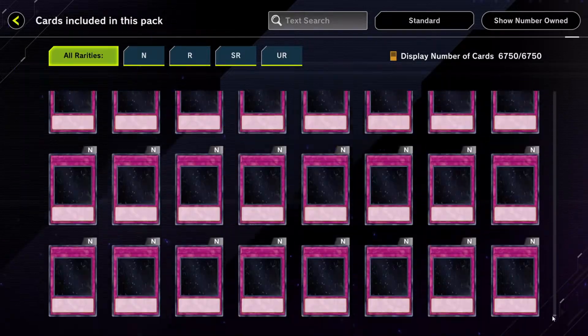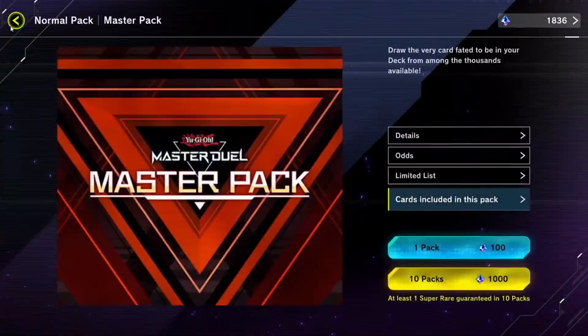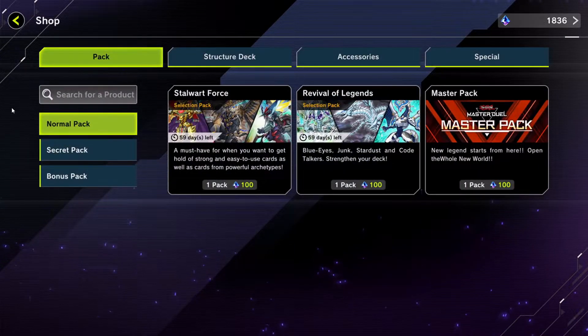So you could open from any of these to get the initial card to unlock the Secret Packs. Or, the better way, is to craft them. Which brings us to point number three.